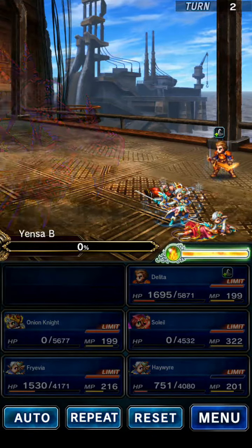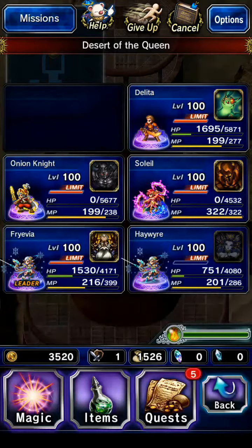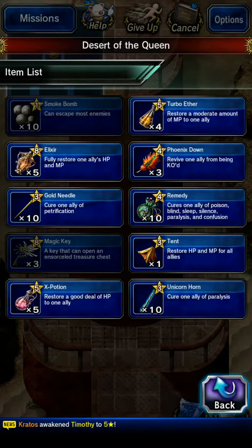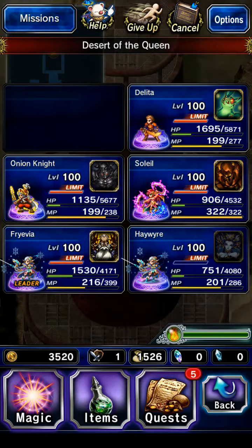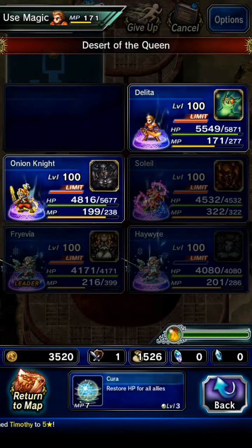Too late to use items, but that's okay. I didn't see what Soleil looks like - she was kind of wow, that's brutal. The way poor Onion Knight looks when he's knocked out is pretty funny. Poor guy.